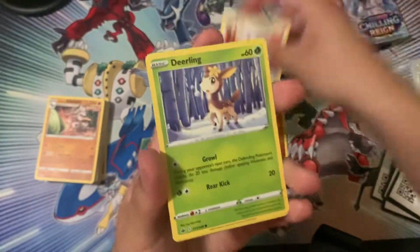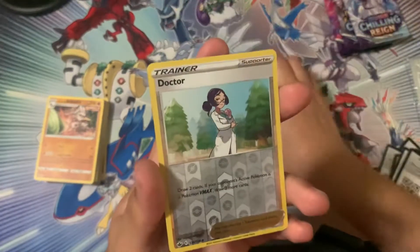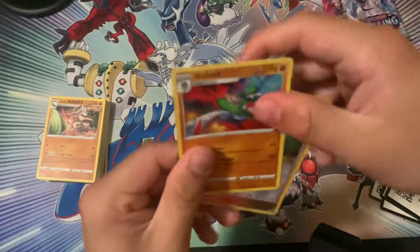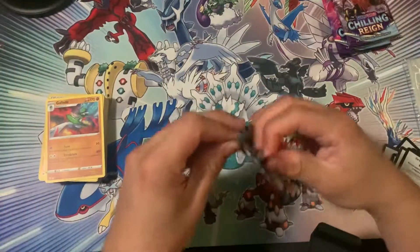Let's see here. Aaron Rodgers, Thierling, Deli Bird, Larvesta, Reverse Holo, Regular Doctor, and into a Glade Weedle. Three packs left.